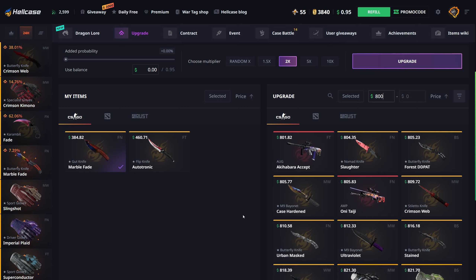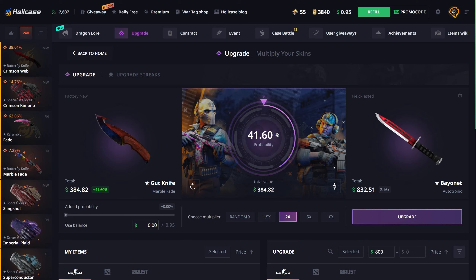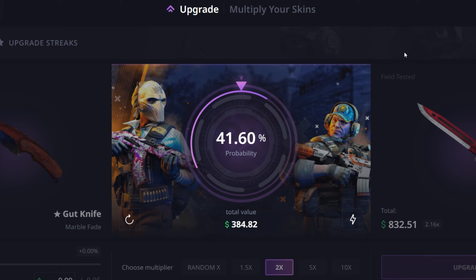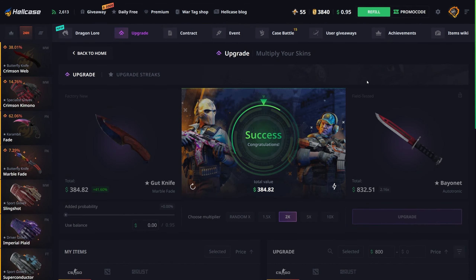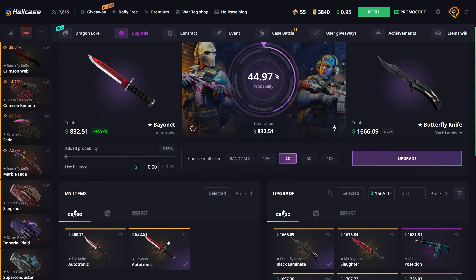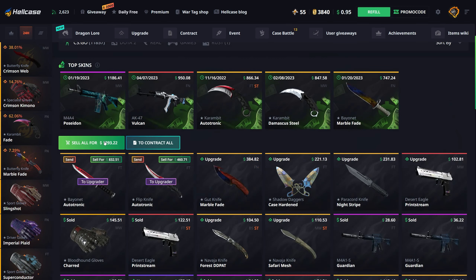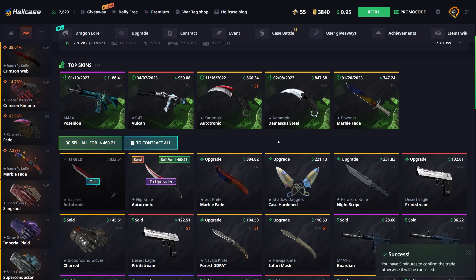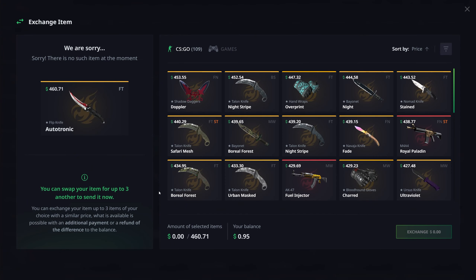Fuck it, I'm degening - going for something over 800 with this Gut Knife Marble Fade. If I hit this we're still making profit, 41% chance. It's pretty much free, right? It's a free hit - let's fucking go! It's actually free, holy shit. Did not expect to actually hit that. We're walking away with some profit, almost at 1300, almost 100 profit today from being down below 500. I'll take that any day.